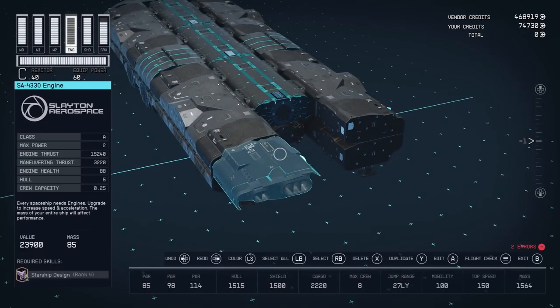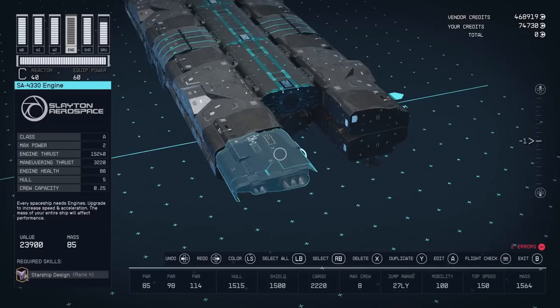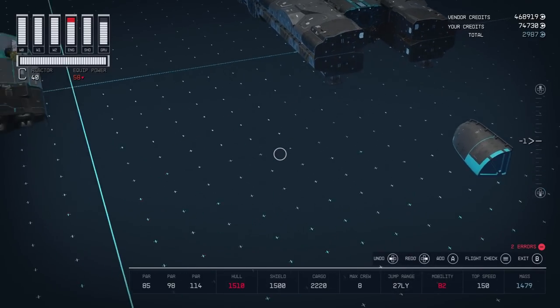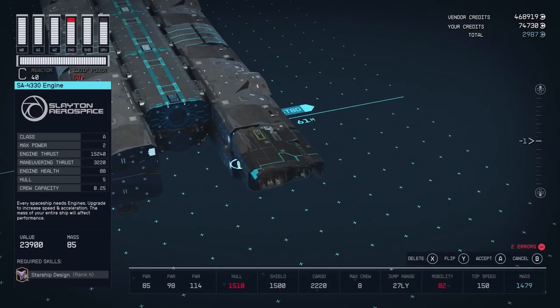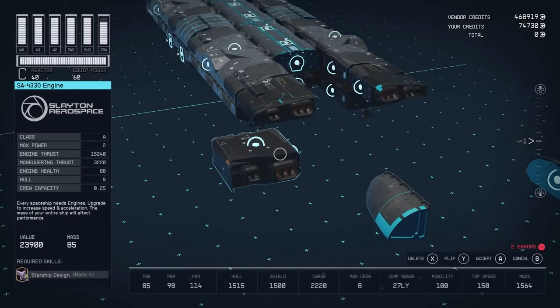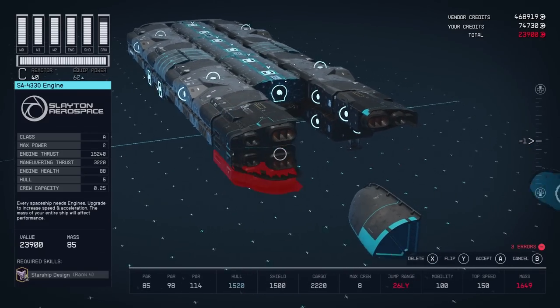For engines, I went with this SA-4330 engine — it's a Class A engine. The advantage of a Class A engine is a higher top speed: Class C engines give you 130, Class B give you 140, but with a Class A engine, you get a top speed of 150. Engine count doesn't seem to affect top speed, but it does affect mobility — if you remove an engine, your mobility goes down. We're going to attach one to each side, and we can flip these: there's a middle version and a bottom version. We'll use the bottom version — there we have four of our six engines.